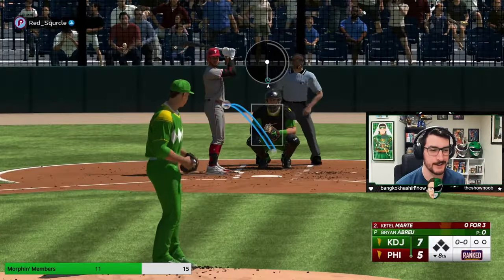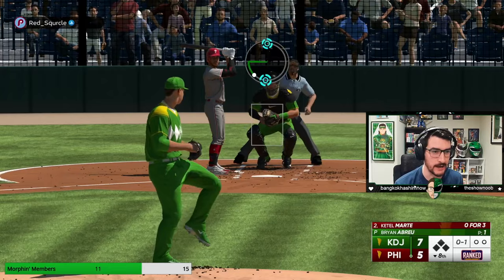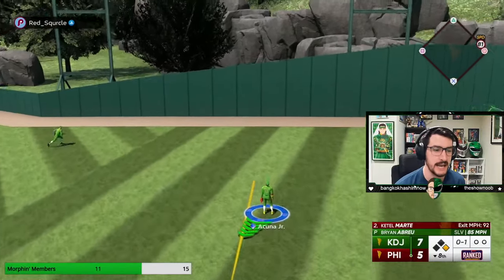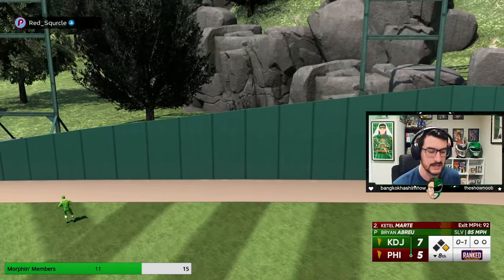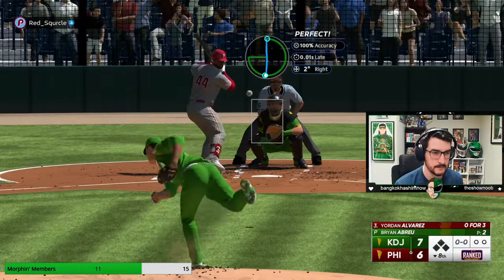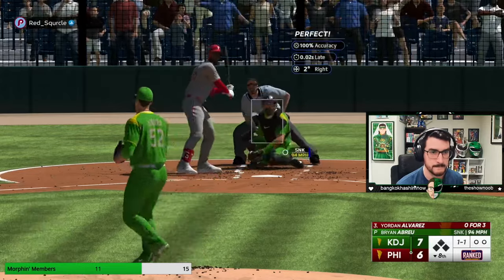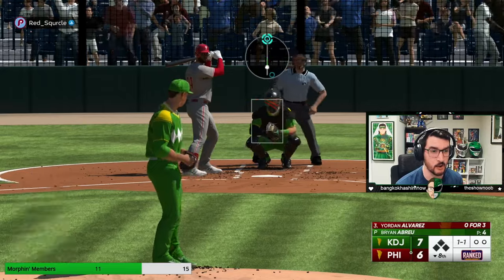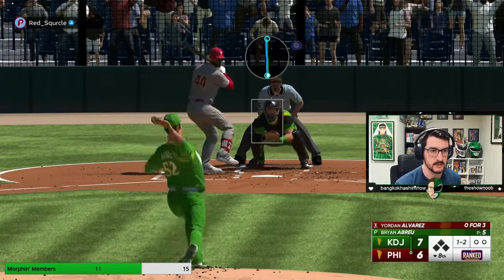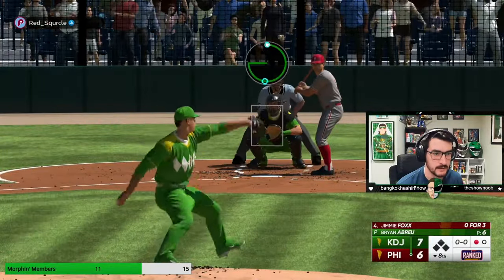I'll give you guys a treat here — we'll use Brian Abreu, a new reliever who they gave a sinker to. I actually think he's pretty good; I'm going to try to use him on the God Squad as long as he doesn't suck. And he just let up a homer — so now it's seven to six. Was that a bad pitch? Absolutely it was — it was not supposed to be in the strike zone. That's the first run I've allowed with Brian Abreu and I've used him quite a bit in events. His pars are kind of big because he throws kind of hard. Fastball up and away — we can elevate a fastball when you have outlier; it's a nice thing to have.